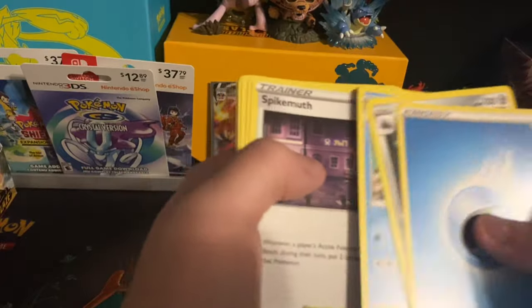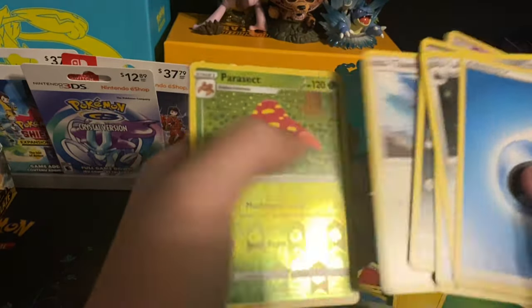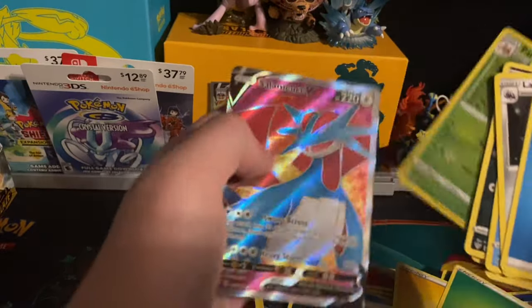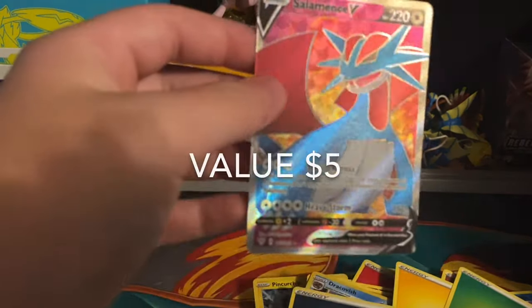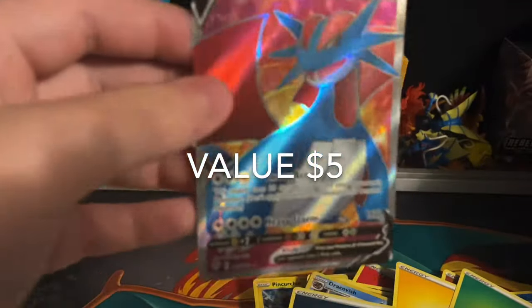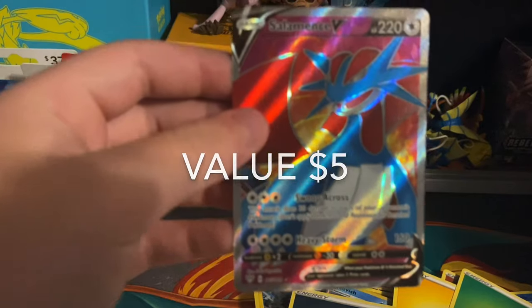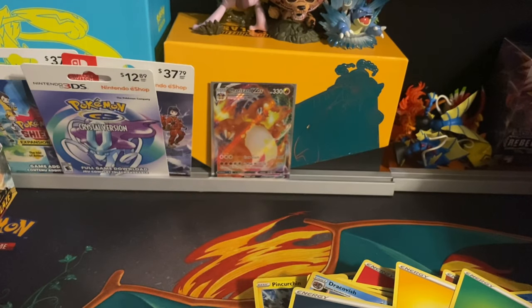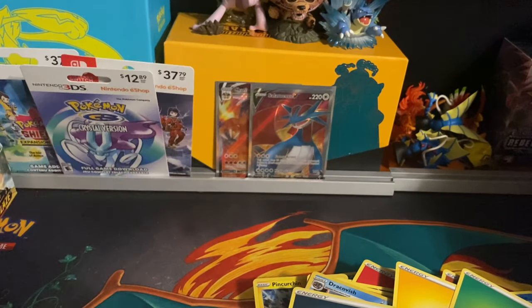Linoone, Simipour, Spikemouth, Dino, Pansear, Maribou, Snubbull, Tauros — first holo of Parasect, and the Salamance V full art! On a roll — got the Charizard and a full art! Salamance V does seem to have a pretty nice full art. I like what they did in Darkness Ablaze with the full art backgrounds — I don't like the holos though.